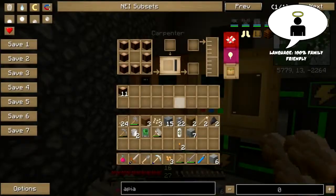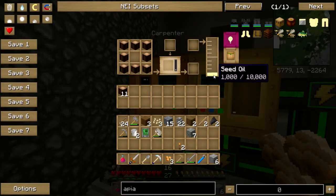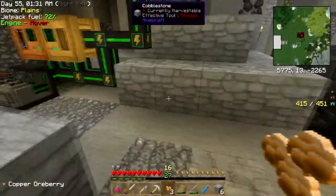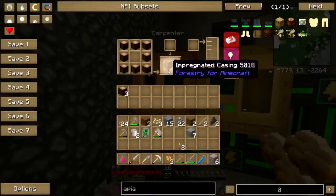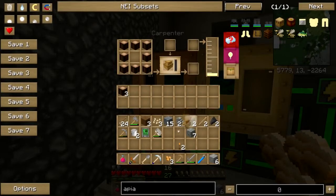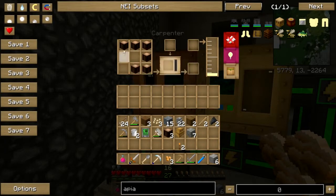Hey folks, welcome back to Culinary Quest! It's making a casing — finally! I planted pumpkins down here so I could get enough seed oil to make this thing. Give me my wood back, let's just clear that out.